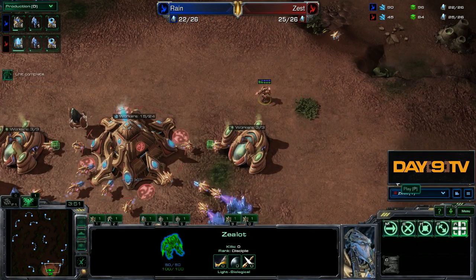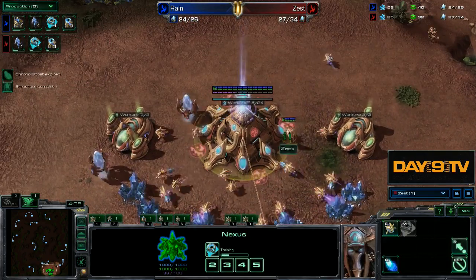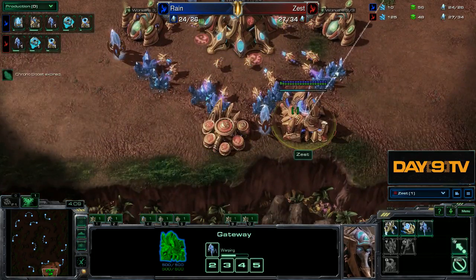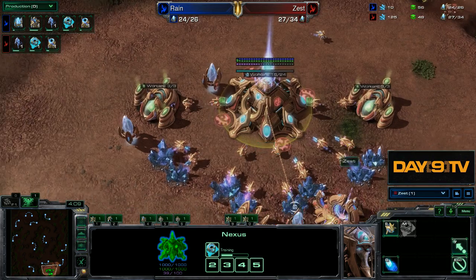We chrono-boost the hell out of this warp gate. We get a zealot! A probe comes in and immediately Zest is like, oh shit. You know what's funny? The last thing we get is the Mothership Core. First warp gate, second stalker, last Mothership Core - that's like almost the opposite of before.